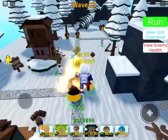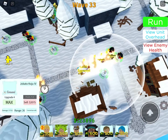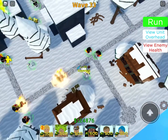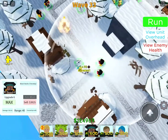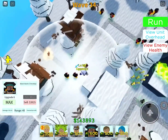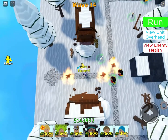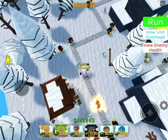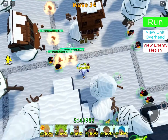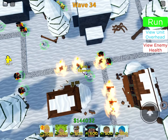Hey guys, today I'm gonna be teaching you how glitch units are made. So a glitch unit is something that can't get hit by blackbeard and can't get slowed down — like you see how these guys are slowed down? A glitch unit is somebody that just runs by your whole map.